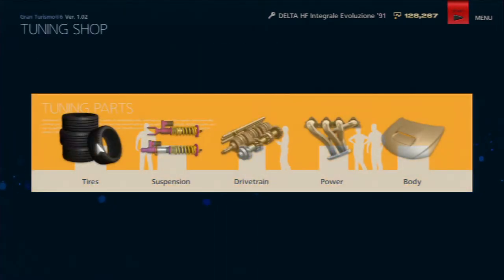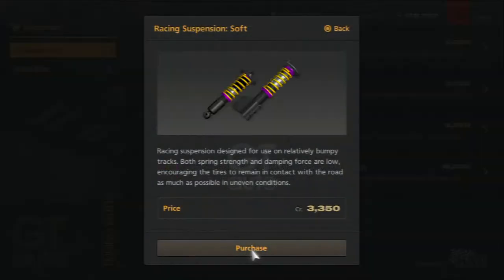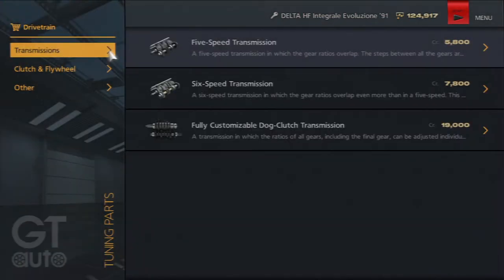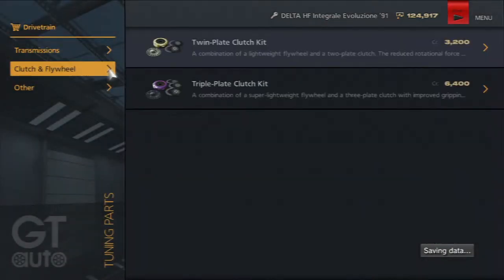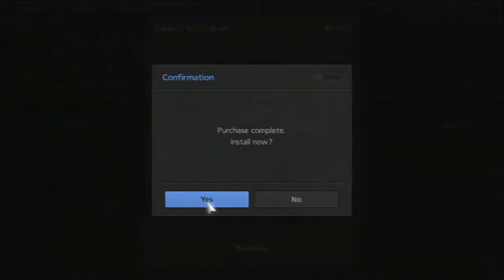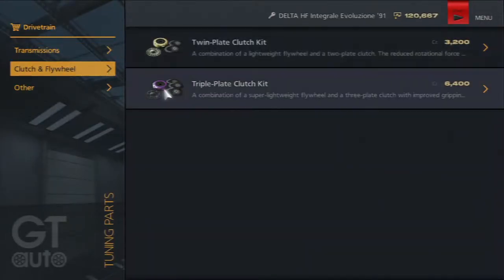But here comes the good parts. We're gonna go with the racing soft suspension — soak up the road for three grand. I'll take that. Carbon drive shaft — this is gonna be benefiting us the whole entire time.